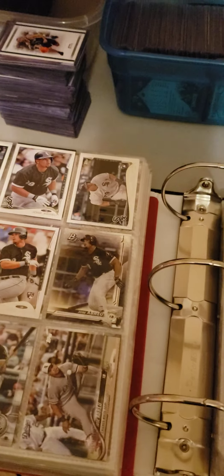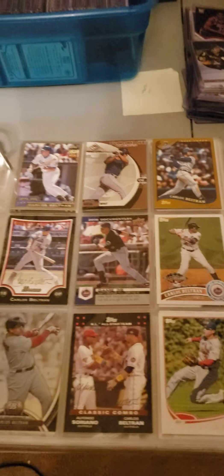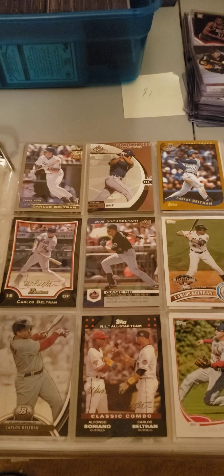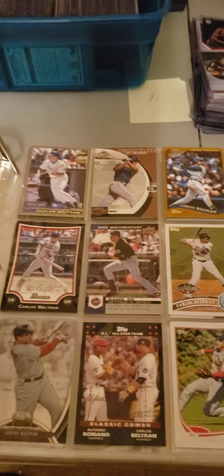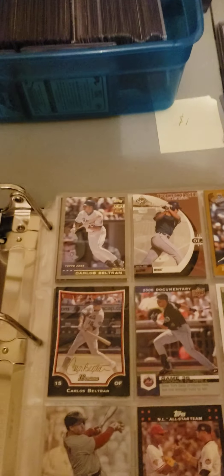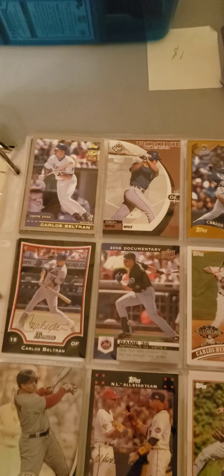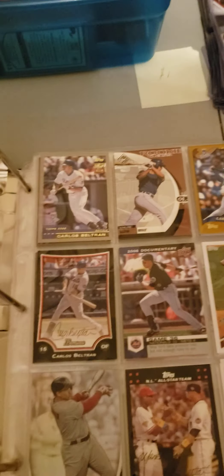Once they retire, if they maintained a strong career and seem like they're going places, they'll be right here in this Hall of Fame ballot folder. These guys are not yet on the ballot — they're waiting to get there. So guys like Carlos Beltran and David Ortiz are in here. I usually try to start out each sheet with their rookie cards or their first year cards or All-Star rookie cards, whatever it is.